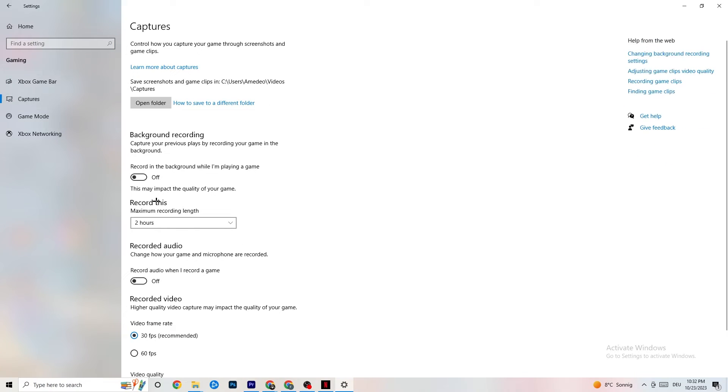Next, click on 'Captures.' Go to 'Background Recording' — the option that says 'Record in the background while I'm playing a game' — and turn this off or verify it's already off. If Windows is constantly recording in the background, it will impact your game and your overall experience. If you want to record gameplay, use OBS or similar software, not Windows' built-in recording. Also check 'Record audio' and make sure that's turned off as well.